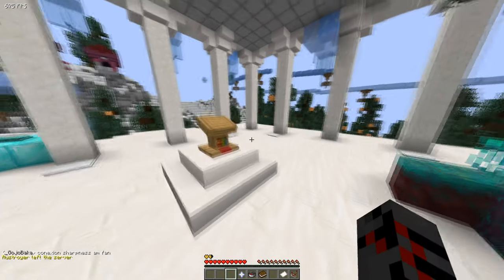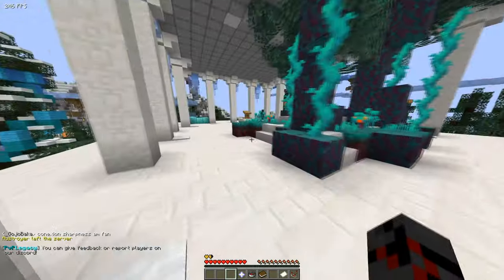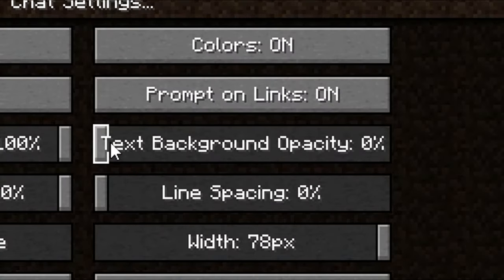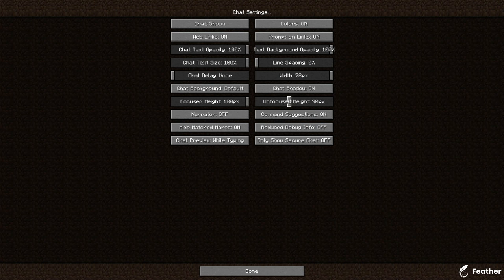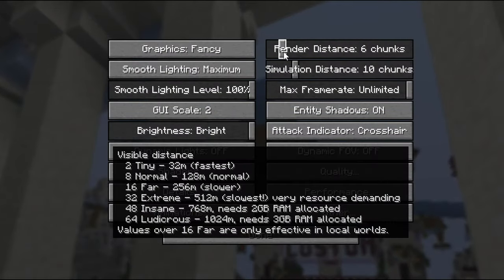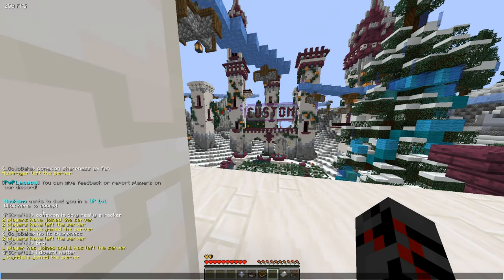It just went over a thousand. The other things I want to tell you guys — you can see my chat settings, you just want to turn this all the way down. Your chat looks nice. Render distance — if you have a bad PC, you just want to turn it down a bit. Yeah, that's pretty much it.